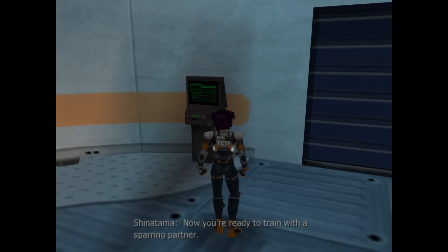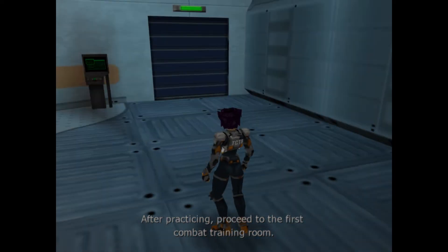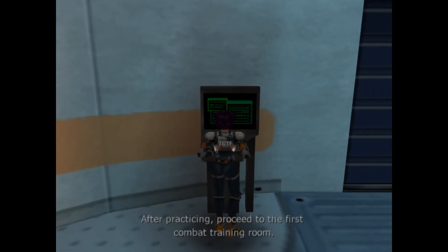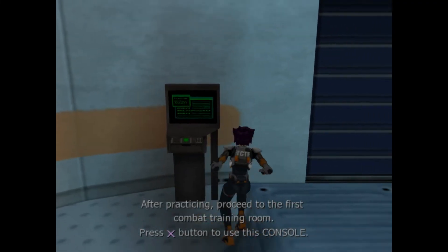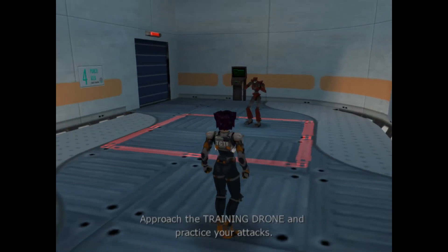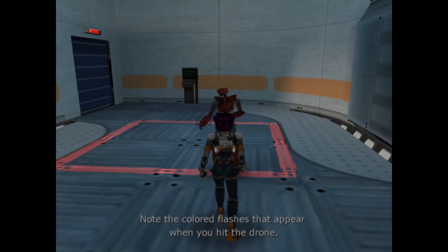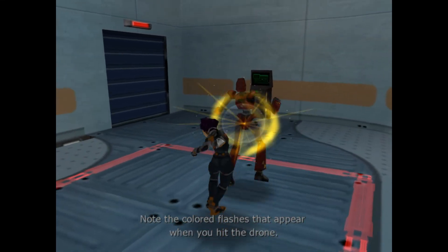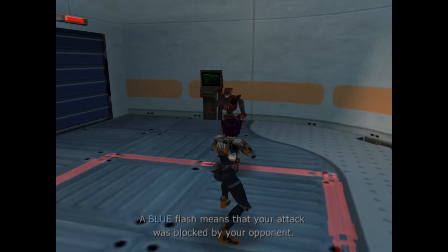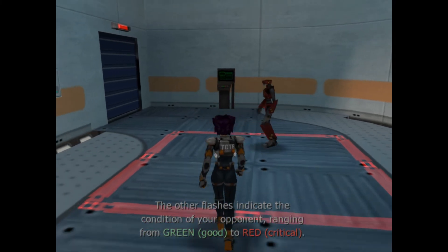Now you're ready to train with a sparring partner. Let's proceed to the first combat training room. Approach the training drone and practice your attacks. Don't worry, he won't fight back.